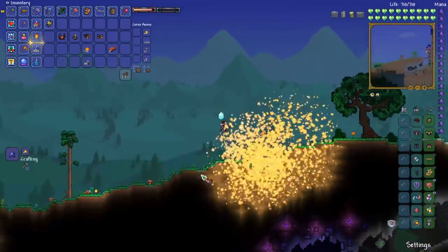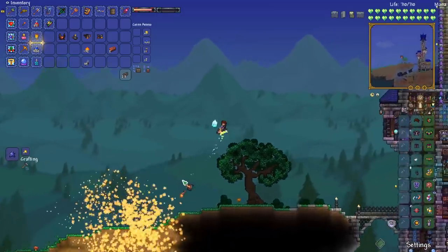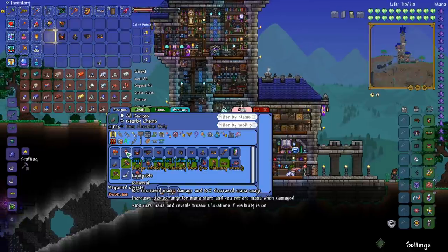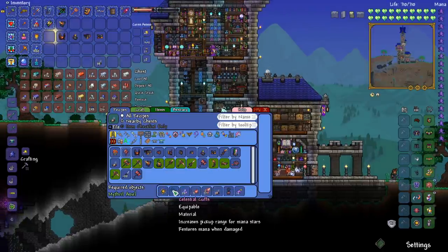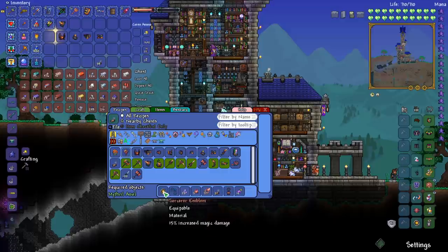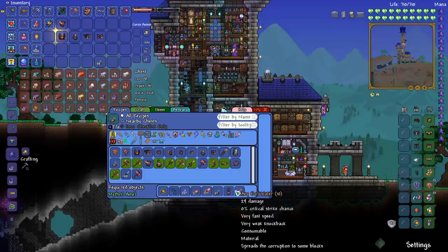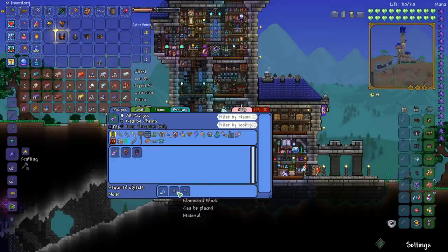That's pretty sweet. It kind of reminds me of the SHPC, honestly. The Sigil of Calamitous — so it looks like it's a magic accessory that's really powerful. It's an upgrade to the Celestial Cuffs and the Sorcerer Emblem, and then we need all of this stuff over here. I think we've got pretty much everything. So let's see how to make evil water — we just need Corrupt Seeds, bottled water, and Corrupt Sand.